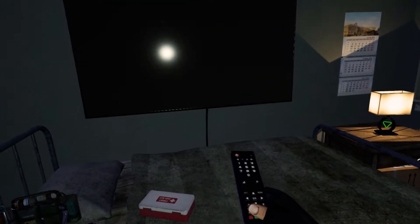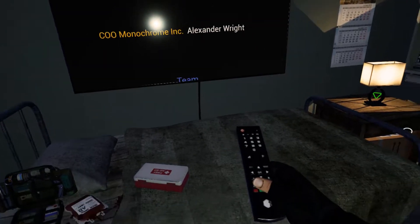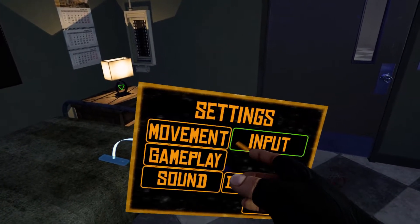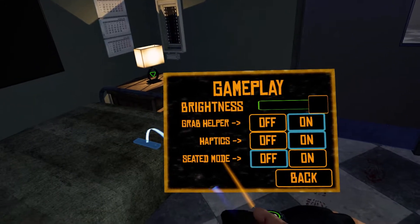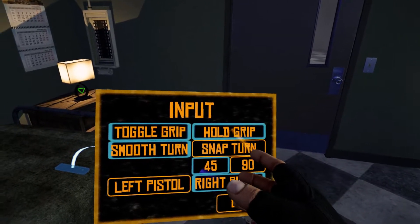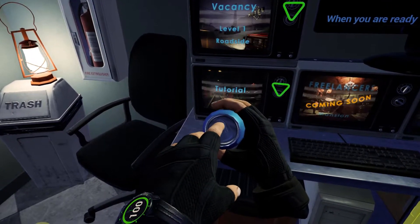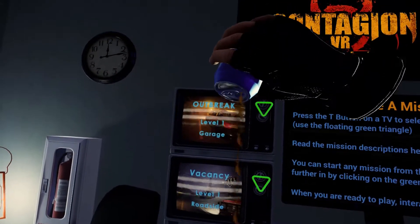What can I do with this? Can I turn on the TV? Check that out. I want when I let go of the grip, I want things to drop. Gameplay, grab helper, haptics, seated mode, input, toggle grip, hold grip. Look at this — a pop can. It opens and it pours pop out.